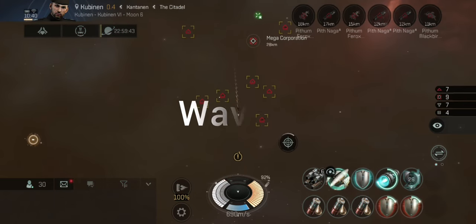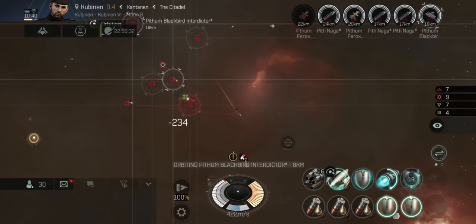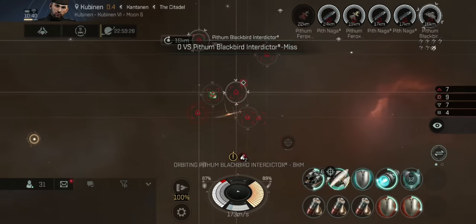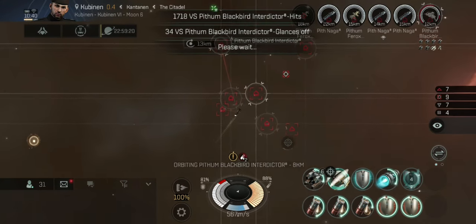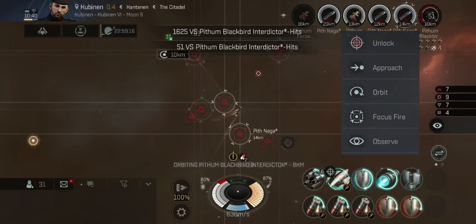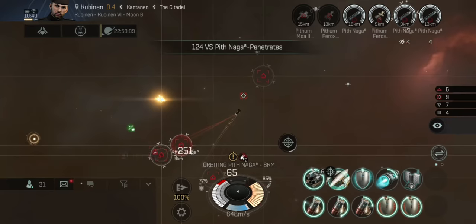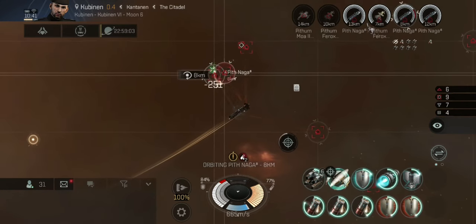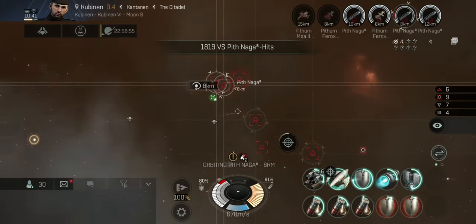Moving on to wave two. There are a few more ships again, but I'm going to get in nice and close as I won't have any trouble tanking this. I've got my automatic orbit set and engaged at eight kilometers, which is the optimal range for my Nosferatu. I'm focusing on some of the bigger ships to start with.